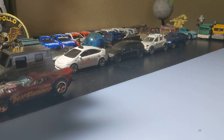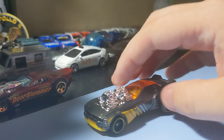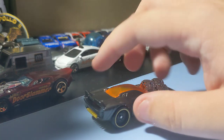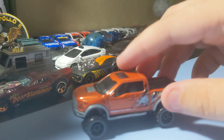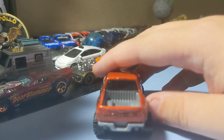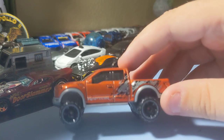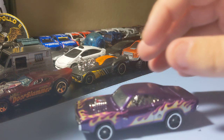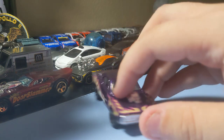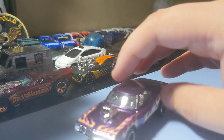Next up is the Roger Dodger 2.0. It's a pretty cool casting. The rims are nice, but it's not one of my favorites in the set. Still pretty cool to get this dragster-style Dodge. Next up is the 2017 Ford F-150 Raptor — always a cool truck to find. I really like this one. It's always a cool little Raptor casting and I'll always be happy when I find a new one.